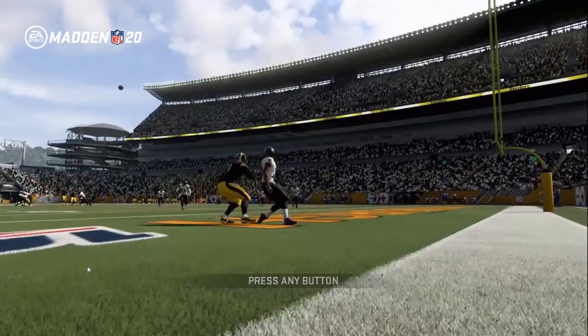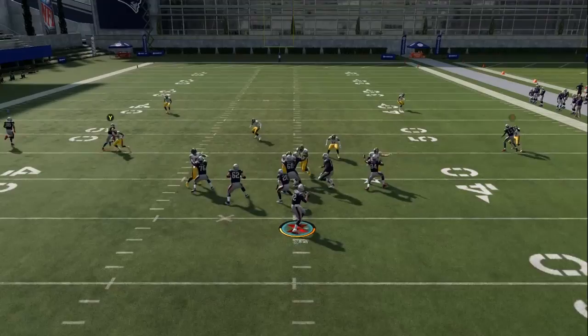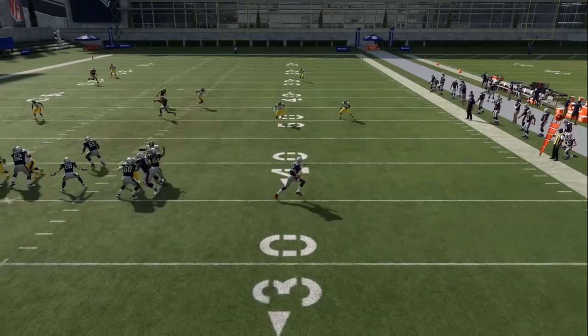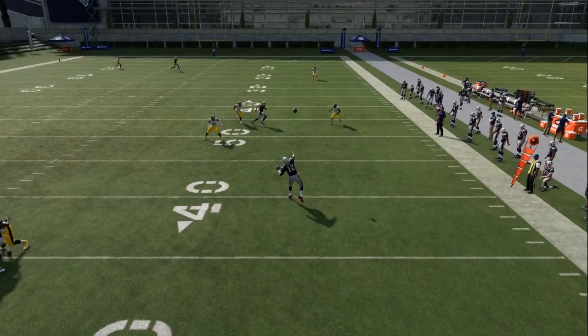We're going to dive right into our top five passing tips, and at number five it's settling your feet before you throw. This tip may seem a little simple to some people but it's going to be the difference between completions and incompletions in Madden 20. With the inaccuracy penalties that were put into the game, you're going to want to have the ability to settle your feet whenever you possibly can.